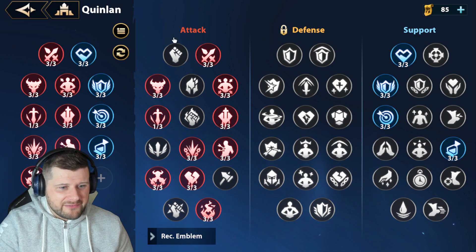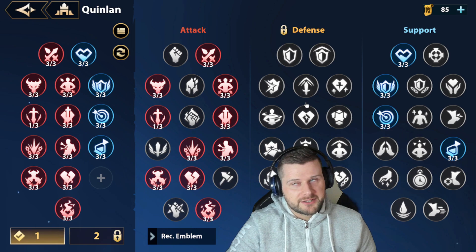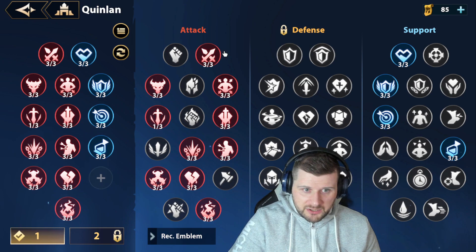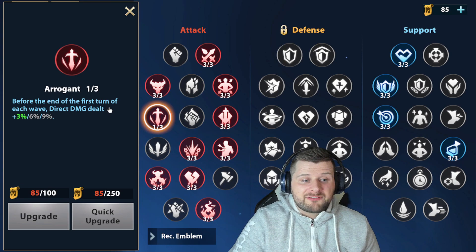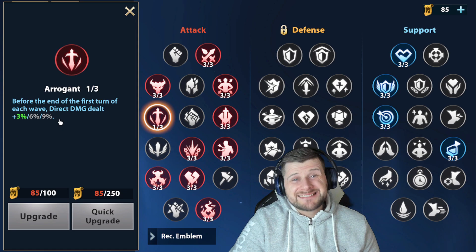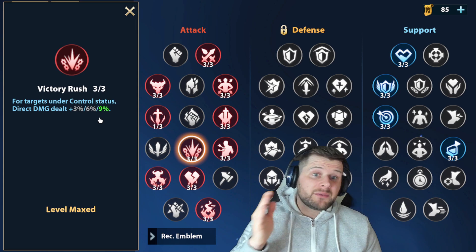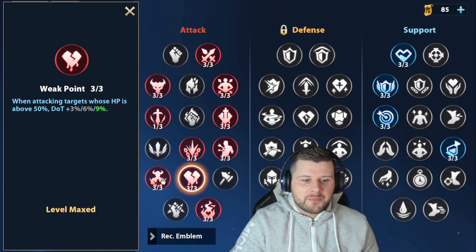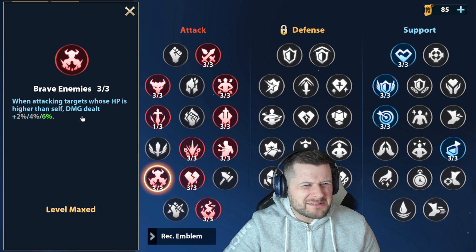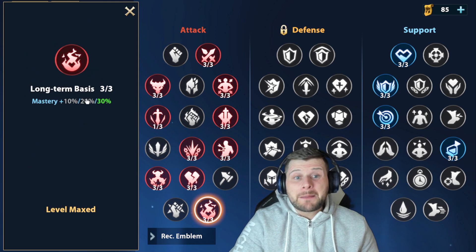The emblems I've chosen for Quinlan: Attack, damage dealt increased when self-health is full, damage taken increased — a risky one. Before the end of the first turn of each wave, direct damage is increased, which can be nice with his first active skill. At the start of a turn, DoT damage is increased on targets under control status — hopefully frozen. Pay Off Old Scores: for targets with a damage-over-time debuff, DoT damage is increased. Enemies with higher health than self also have increased damage.